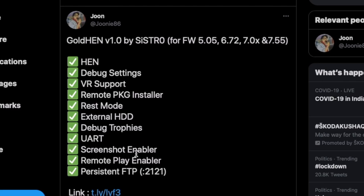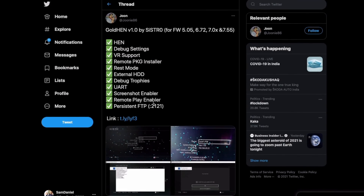You also get UART support, screenshot enabler, remote play enabler, and persistent FTP at port 2121. This is released and it has been adopted by most exploit hosters.